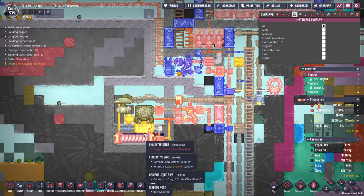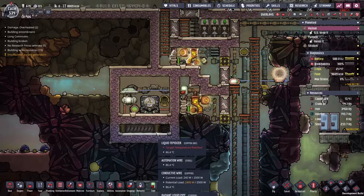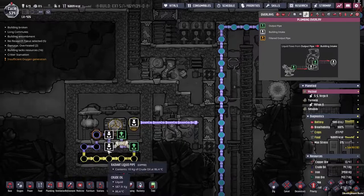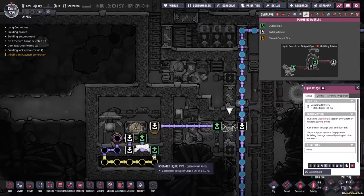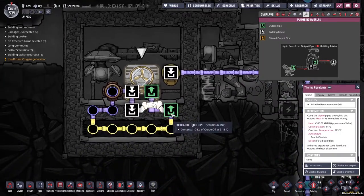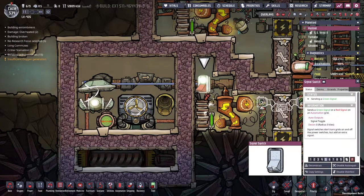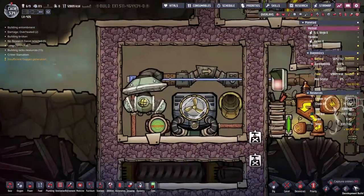I've got a steam box here that I would only ever build if I was changing plans halfway through a build — but it seems like it would work. I've unhooked the tepidizer from this thermo sensor because it was the wrong way around, and that's fine. The only thing we really need to do is hook up one of these pipes to the water line. I've just noticed that my gases are not turning. There's a little bit of crude oil in there — I'm going to try it.